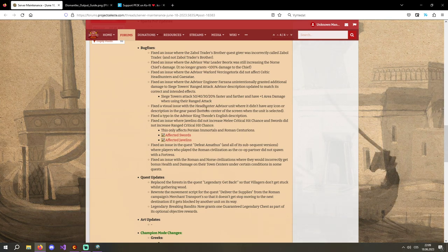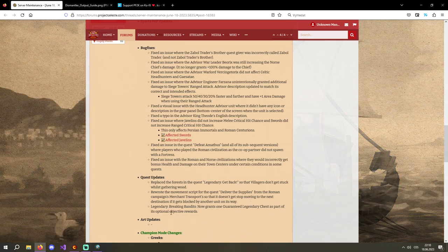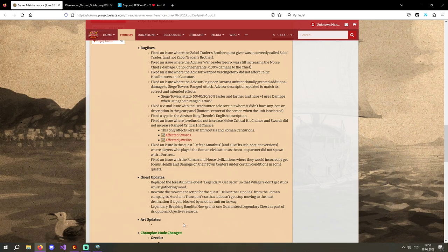Fixed a visual issue with the headhunter advisor unit where it didn't have any icon or description in the gear panel at the bottom center of the screen when the unit is selected. I haven't used headhunters for so long I don't remember this, but normally advisor units have an icon indicating the unit type — like 'epic cavalry advisor unit.' I'm not sure exactly what was bugged, but that's what I'd guess.